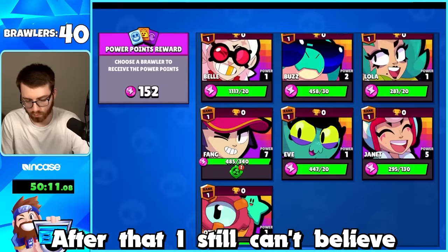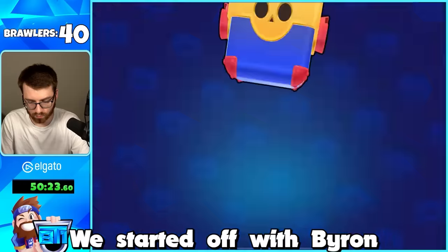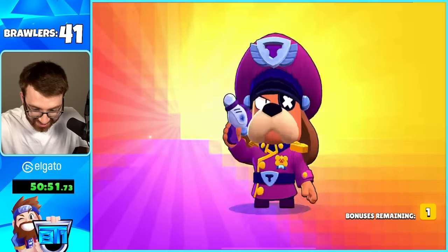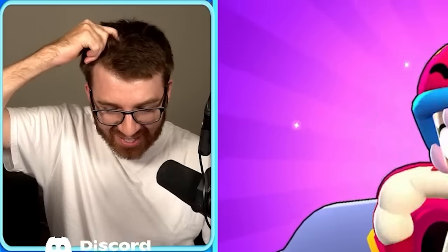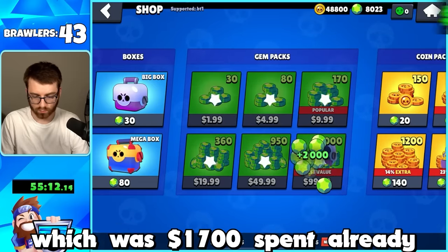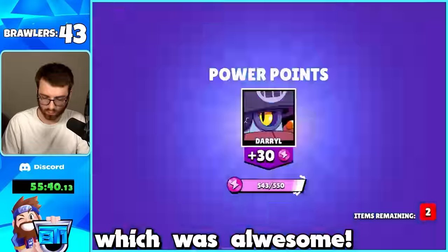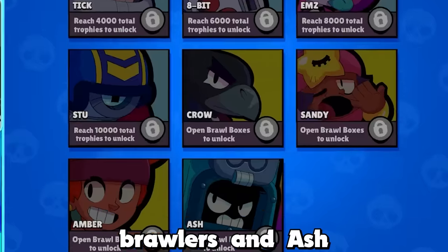I still couldn't believe our luck - a bit later we got back-to-back-to-back pulls: Byron, then two more. We got Bonnie too! Then we picked up 500 more dollars worth of gems - 1,700 spent total. Right away we got Mr. P, which was our last mythic - awesome! Now all we needed from boxes were the last three legendary brawlers and Ash.